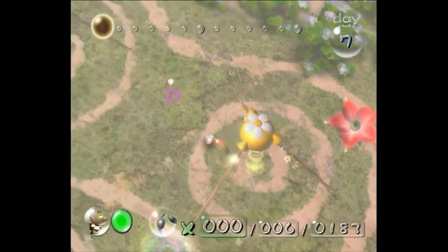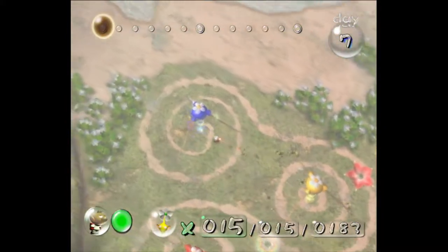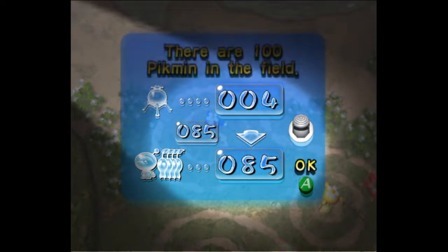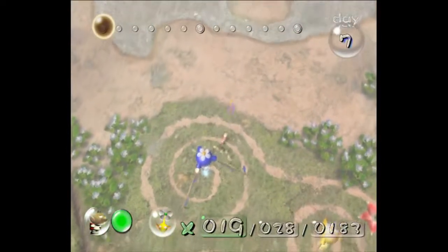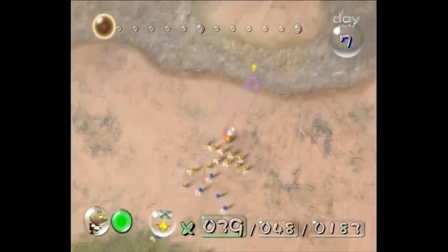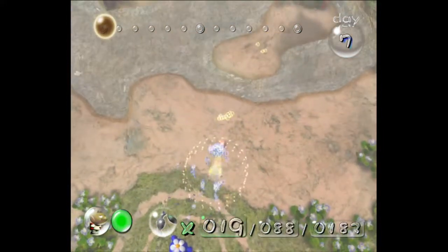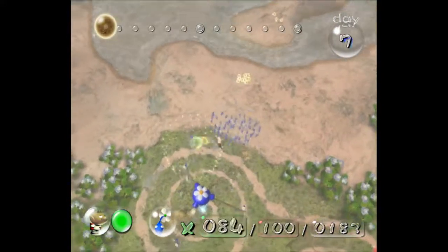First off, we're going to grab 15 yellows and 85 blues. And then we're going to throw three of our yellows onto that island that is to my top right here. Then dismiss so that we don't have the yellows in our party anymore.